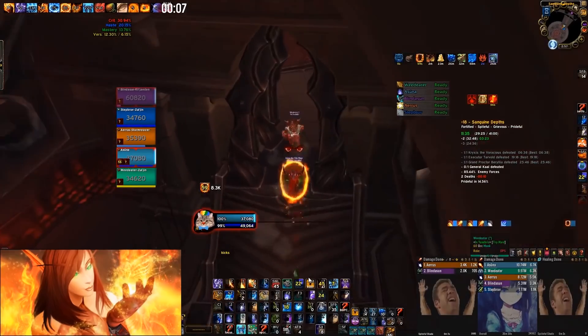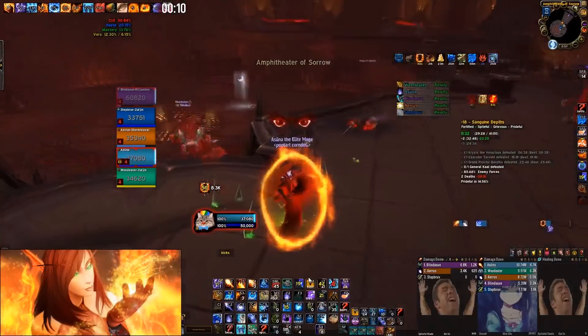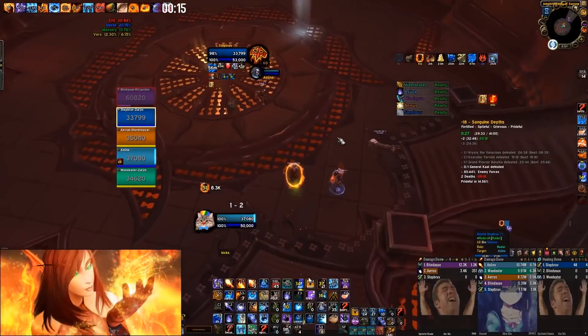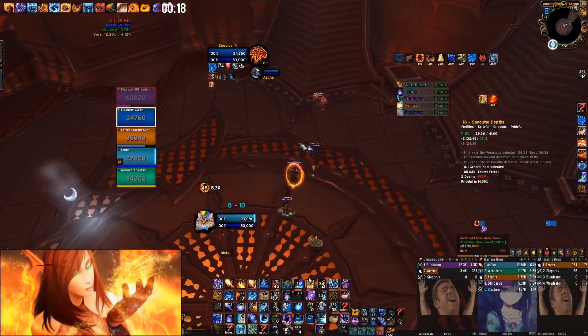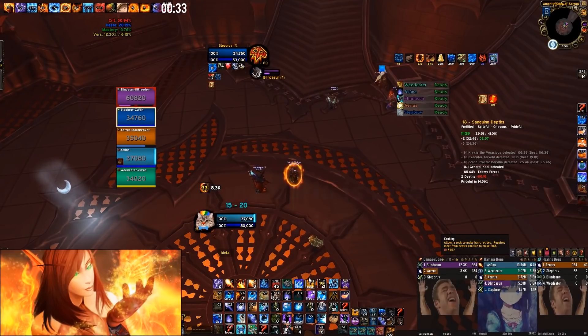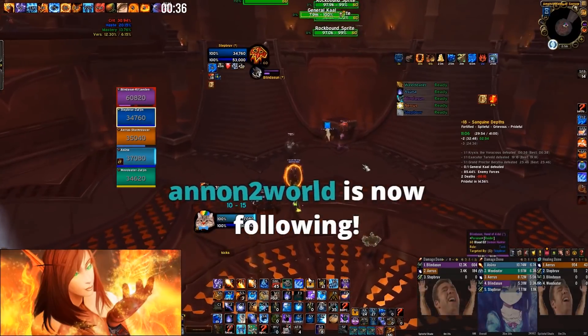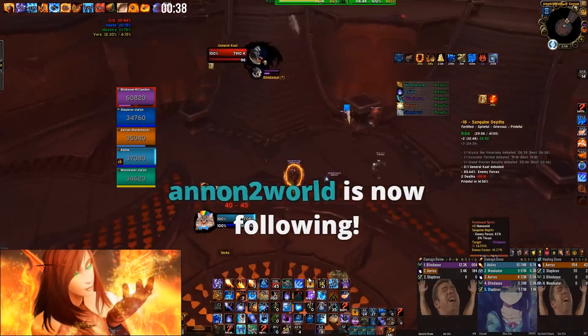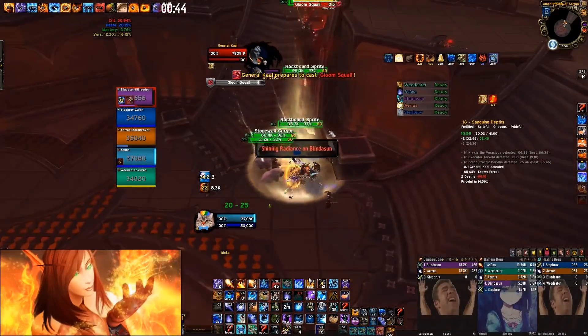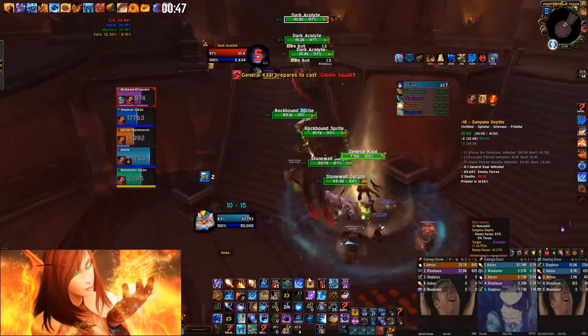The tank does this strategy where he pulls stuff back. Regardless of whether he pulls back or you go up, throw a Combust — most groups won't do this pull-back strat. If you're not scared of the adds, throw a single target Combust. If you are scared of the adds and there are casters, do an AoE Combust and let Shifting Power do a lot of cleave. AoE Combust and Shifting Power a bit earlier, then as soon as Shifting Power is done, swap to single target Combust — the Shifting Power does all the cleave.